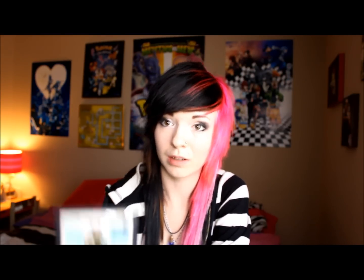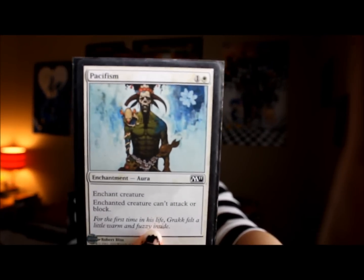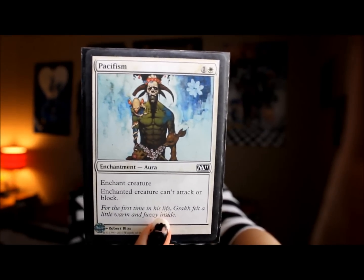One of my favorite enchantments to use is Pacifism, because once the creature has been enchanted, it can't attack or block. You put this on an opponent's creature and they basically can't do anything — that's definitely a must-have in my deck. Another creature I like is Tireless Missionaries. It says when Tireless Missionaries enters the battlefield, you gain three life, which goes along with my whole life-building strategy. It also has an attack of two and a defense of three.